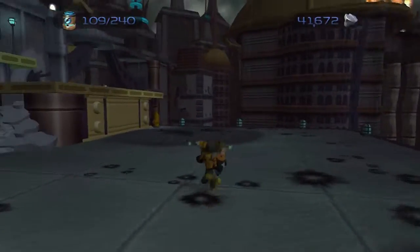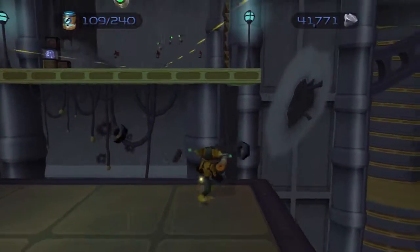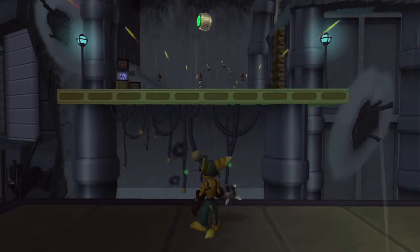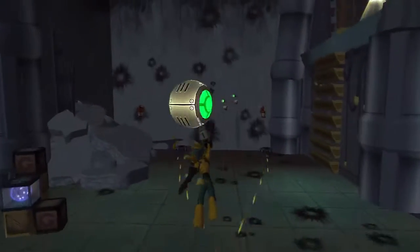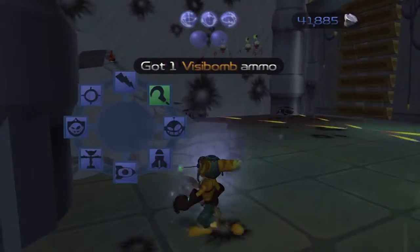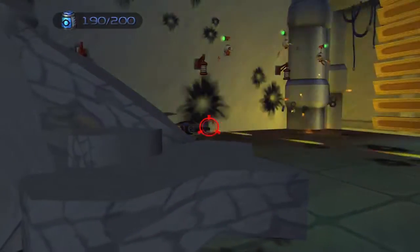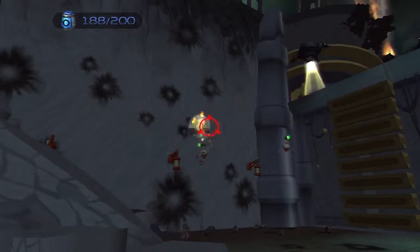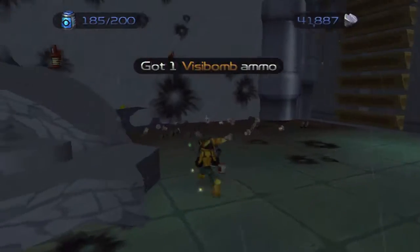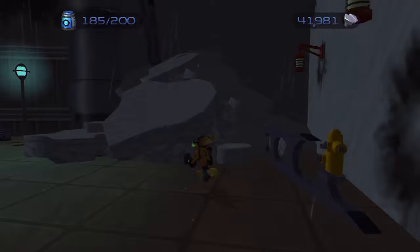A lot of Scout Bots to deal with just now — gives me a lot of bolts, so I'm not going to complain. Now this is what I meant about using the blaster as a sniping weapon — it is very useful in this particular path. You can take out a lot of those turrets and Scout Bots before you even have a chance to step forward. Go L1 in first-person mode to activate that snipe feature of the blaster. It's a pretty ironic thing to say, but you'll be right as rain if you're able to do that.